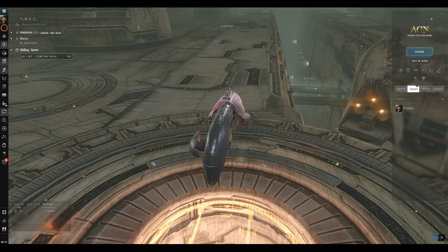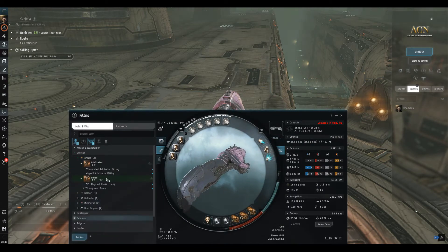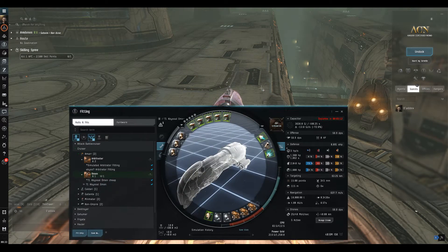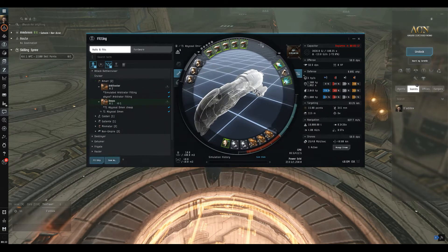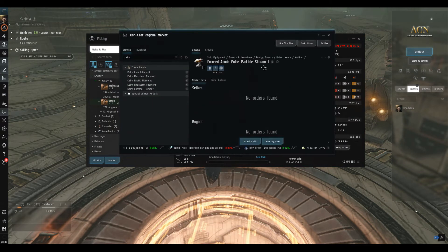Today we're going to take this Omen into the Abyss. I'll talk about the PC stress test when we're in space. I'm going to grab the community fit — this tab on your fitting screen gives you access to community fits. This one is very expensive at over 40 million, and it's these Meta 4 lasers that are over 5 million each.